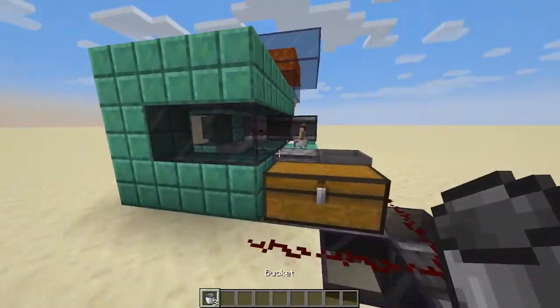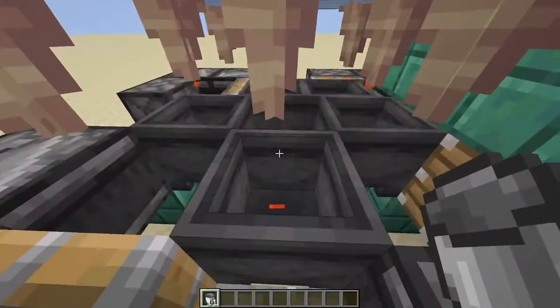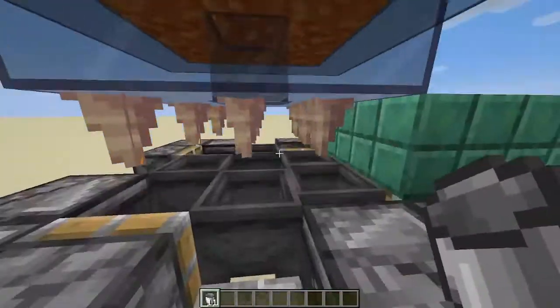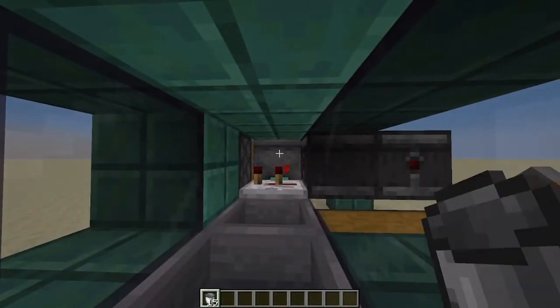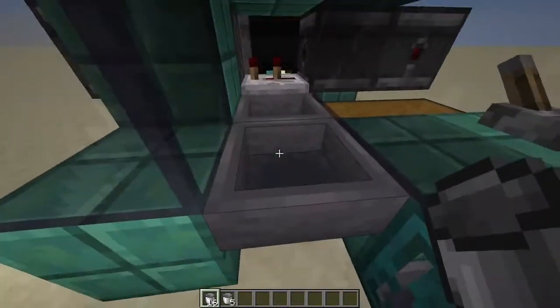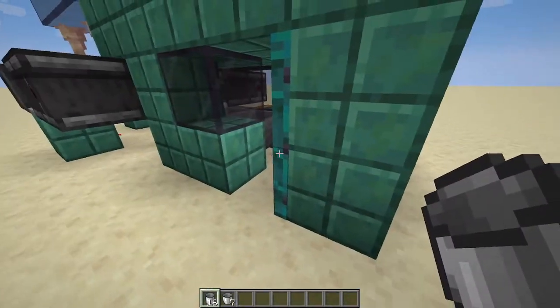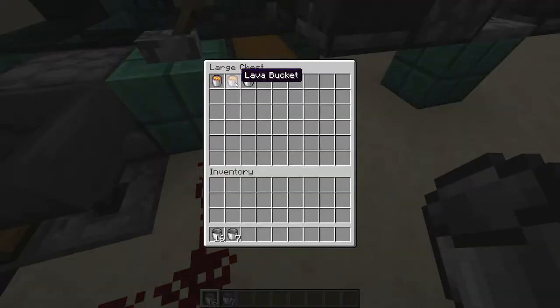This machine right here, as you can see, is constantly cycling buckets. So if there would be lava in one of these cauldrons and our inventory was full, and we grabbed the lava out of the cauldron, our player automatically throws the lava bucket out. So it would get picked up and sent over here into this chest down here.